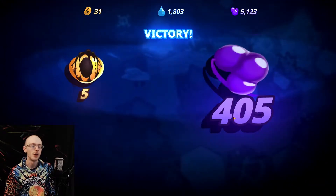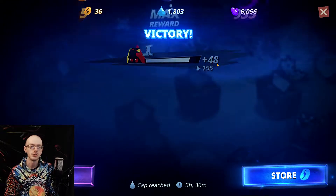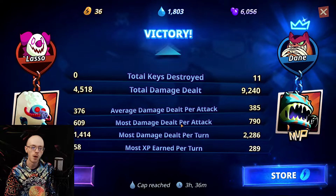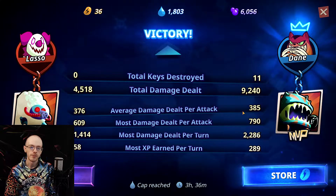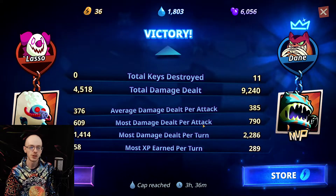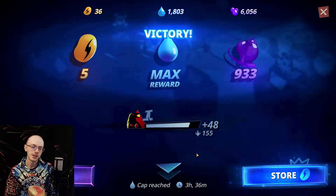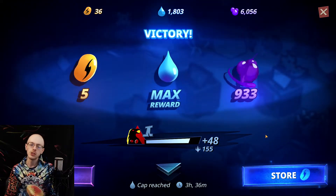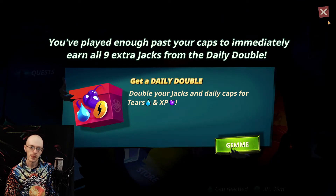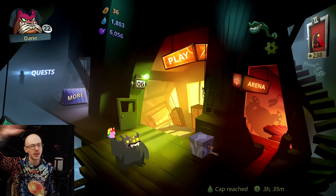The new lobster is gonna finish him off. My bad Lasso - I didn't mean to do it to you. Max reward - that means we're gonna have to come back tomorrow. I feed off the tears of my enemies. Total damage dealt - nasty. He didn't get a single kill. 370 average damage per attack. Most XP earned - my guy, you got nothing out of that. Thanks Lasso for the dope match. Bite-Sized PvP back in full force - I'll see you in the next one, peace out!